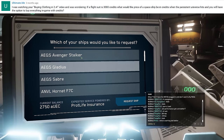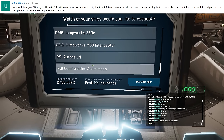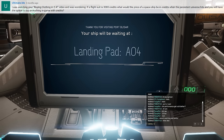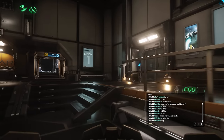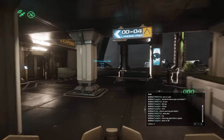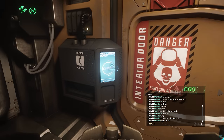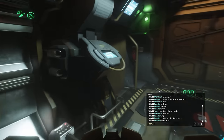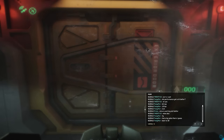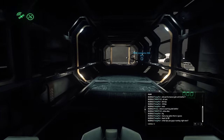Ultimate Me asks: I was watching your buying clothing in 2.4 video and was wondering — if a flight suit is 3,000 credits, what would be the price of a spaceship once the persistent universe hits? And will you have the option to buy everything in-game with credits? Yes — the answer to your last question is yes. You have the option to buy everything in-game with credits, with the exception of some very specific military or classified things, like an F8 Lightning or a Bengal carrier. You'll have to find different ways to get military-type equipment.